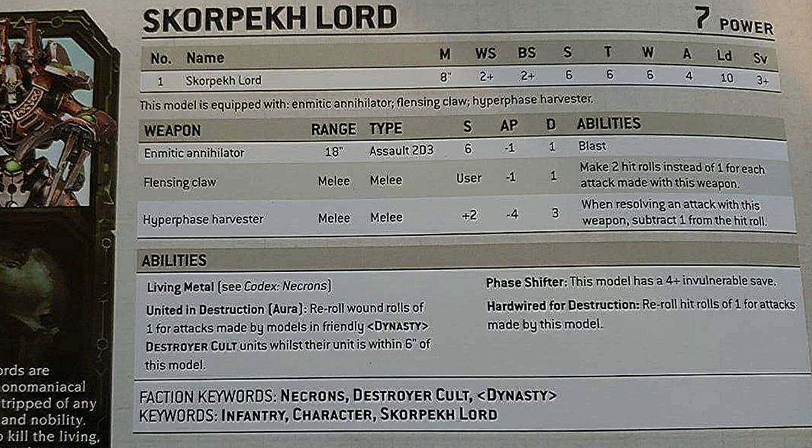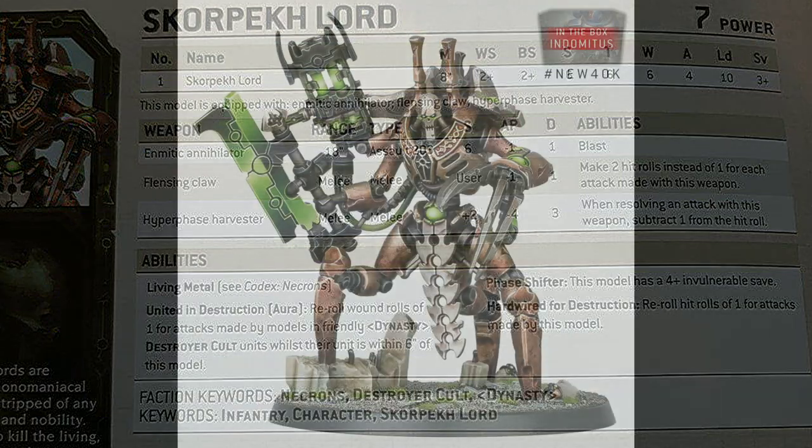In addition, he also has an aura ability called United in Destruction, which lets Destroyer Cult models reroll wound rolls of 1 within a 6-inch bubble.